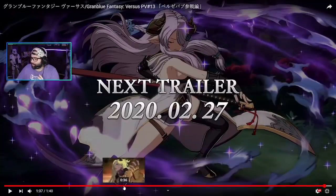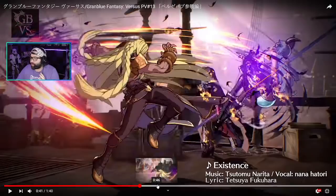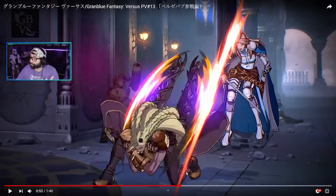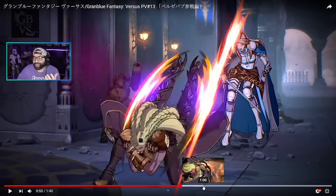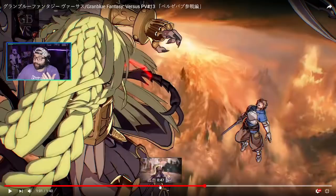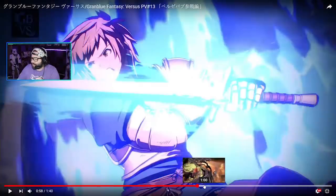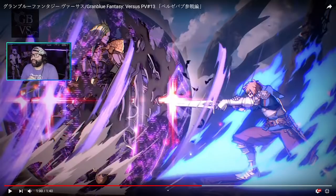Just to go over the trailer a little bit more briefly — he's going to have a teleport, which is actually nutty because I don't think anybody else has a teleport in this game, and it looks pretty freaking quick as well. They're going to be adding the moves we've seen from his boss mode, and it seems like they're going to be adding that barrier that acted as a DP in the RPG mode boss. It actually nullified the Super Skybound art from Gran — I'm wondering if that's actually going to be his DP.